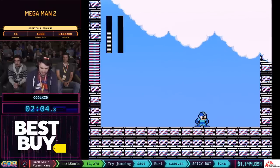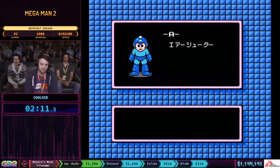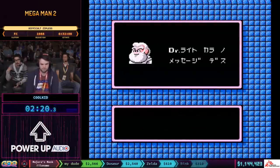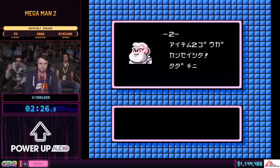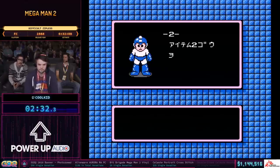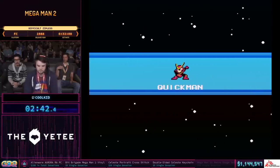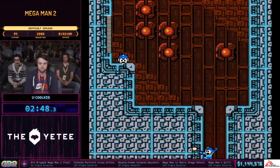So I didn't really explain what category we're doing right now. I'm playing Zipless, which uses a very different route compared to the regular run with Zips. The Zips route plays through Flashman, Heatman, and Airman first to get all the items right away. But in this category, you can't make as much use of Item 1 to save a lot of time through Zips. So we do a different route that is more focused on getting the boss weaknesses in a more traditional manner. Now he is going to go to Quick Man, which is another really, really difficult stage.